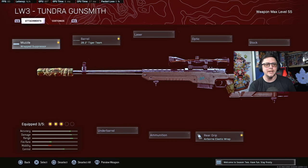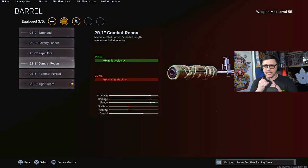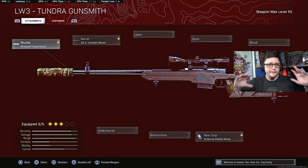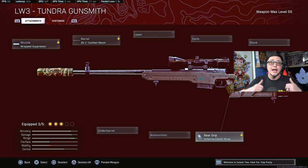I also went and tested two different sniper rifles — the Wrap Suppressor and Tiger Team barrel, and the Combat Recon — for the Tundra as well as the Pellington. The Combat Recon with the Wrap Suppressor is still going to be the way to go for maximum bullet velocity. I also tested the rear grips: they're still hurting you by about 10%. The Pellington saw a 50 millisecond increase in ADS time, from 500 milliseconds up to 550, and the Tundra went from around 600 milliseconds up to 700 milliseconds — a significant increase. So still avoid using the rear grips; they are not fixed.